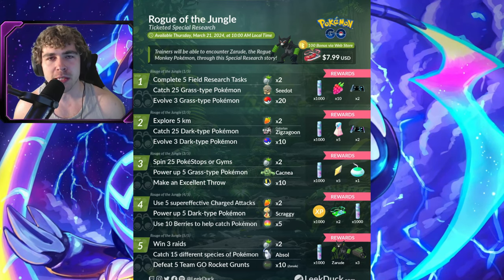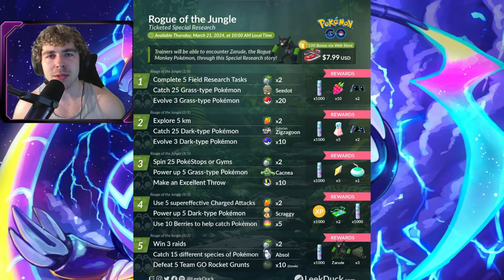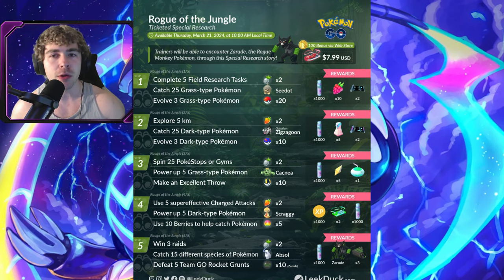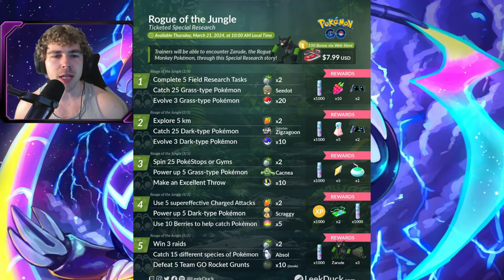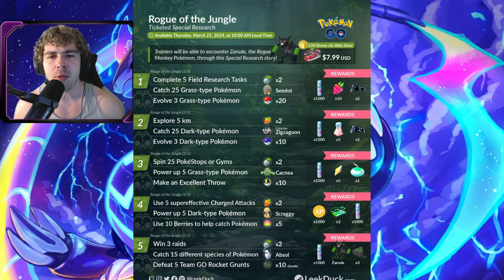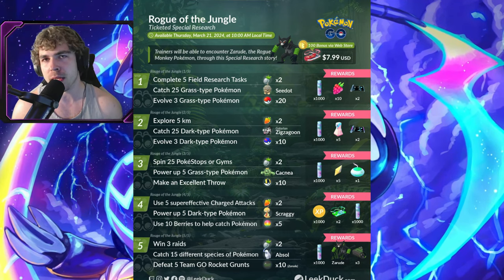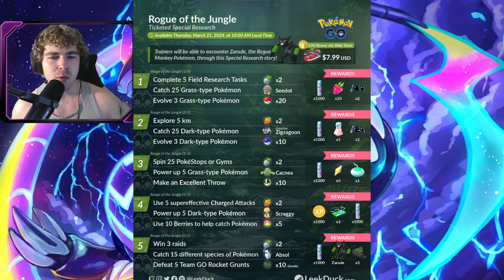These are the research steps for Zarude. This is a special research, so it's not timed — you can take your time completing it once you load into the game and get the research on your account. Page one: complete five research tasks, catch 25 grass-type Pokemon, evolve three grass-type Pokemon. Rewards include two Silver Pinap Berries, a Seedot encounter, 20 Pokeballs, 1,000 Stardust, 10 Razz Berries, and two TMs. These challenges aren't too hard, though the rewards are a little mediocre.